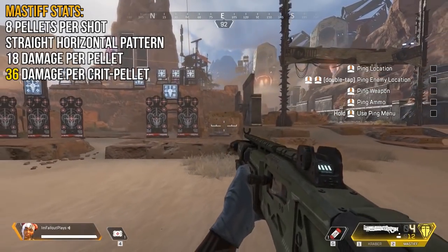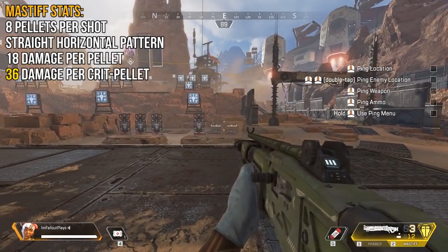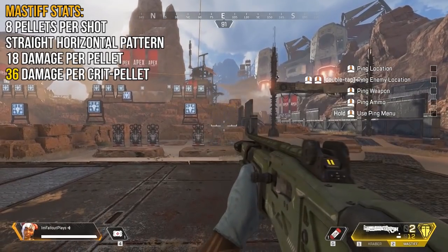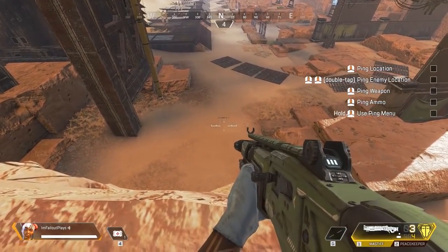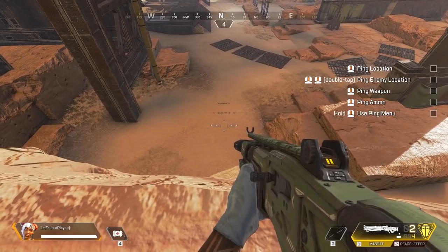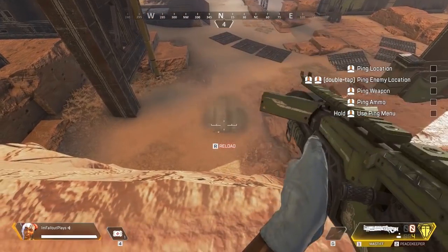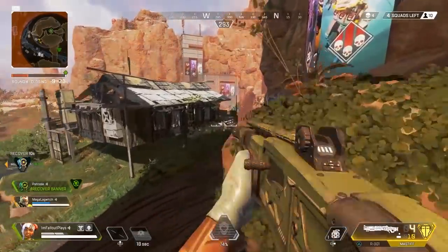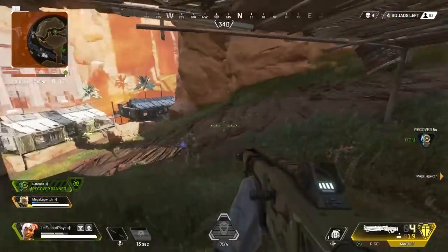Even just hitting the four center-most pellets from the Mastiff is going to deal 72 damage to the body or 144 to the head. The Mastiff functions like the Mozambique in that by aiming the weapon, your pellet spread is going to be much tighter overall. Unlike the Peacekeeper and EVA-8, this is definitely one you don't want to hipfire unless you're intentionally trying to hit more than one target. If you wind up with a Mastiff, aim on most of your shots and go for the head if you can — but hitting body shots is still going to do big damage either way.